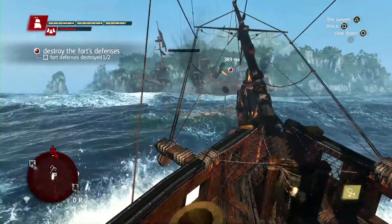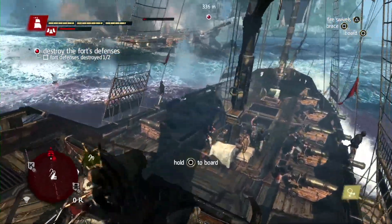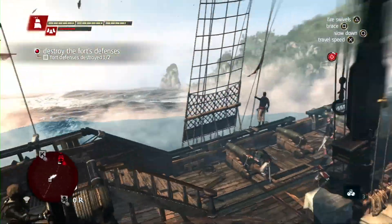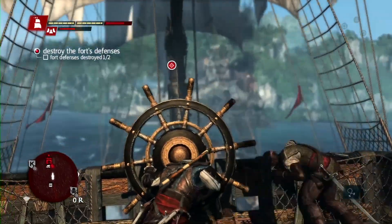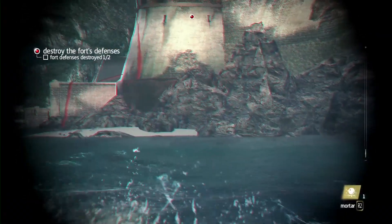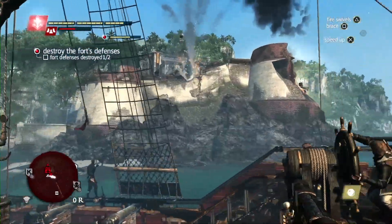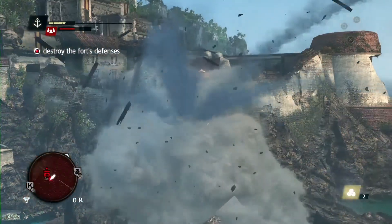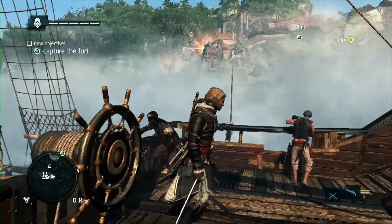Now the Brig is incapacitated, so we can board him if we choose to. But since we still have a tower to deal with, we'll take him down and go finish off this fort. Even though we've weakened the fort, these towers still do a lot of damage, so we still have to brace to defend ourselves. Now that the towers are down, we need to infiltrate to capture this fort.